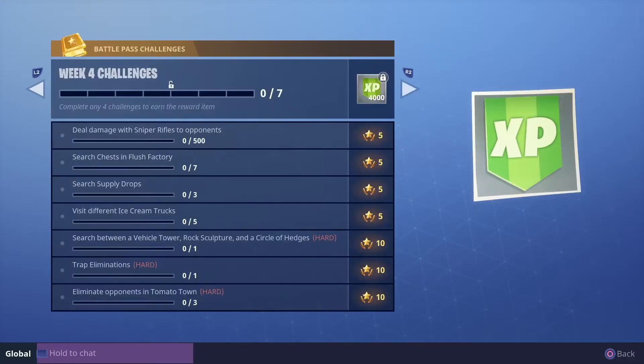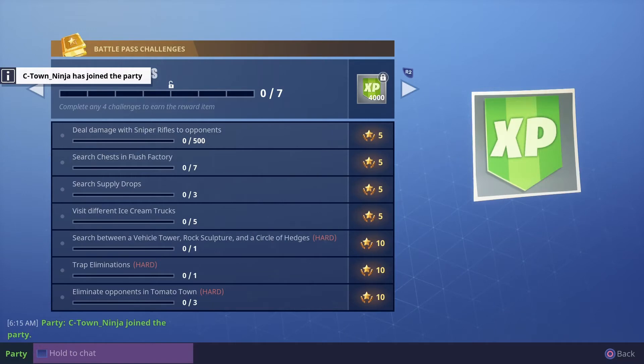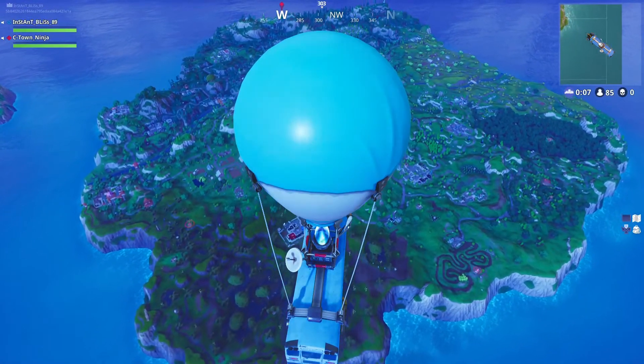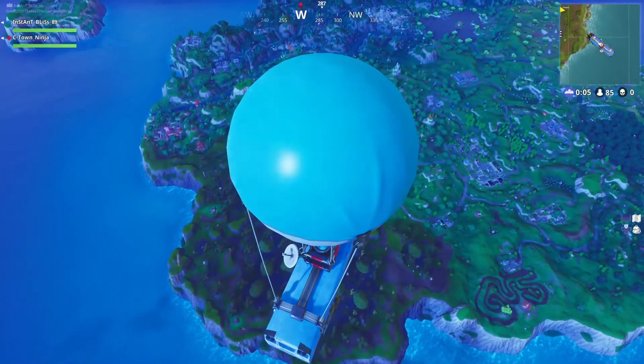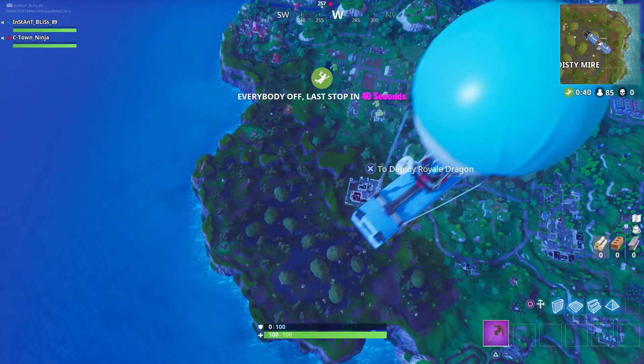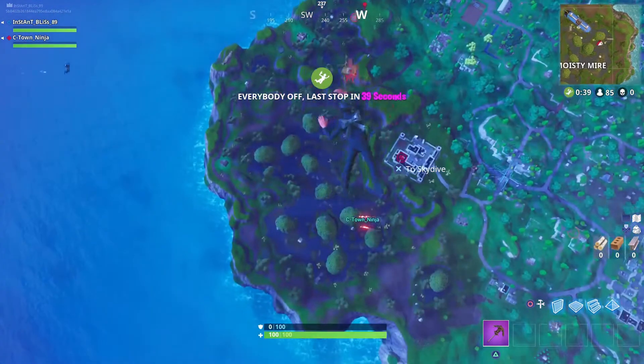What's going on, everyone? This is the video to show you where to search between the vehicle tower, rock sculpture, and the circle of hedges. It's over by Moisty Mires, back behind Fatal Fields. I was thinking it was over behind Retail Row, but thanks to C-town, the homie, he reminded me that the rock sculpture is over behind Fatal.